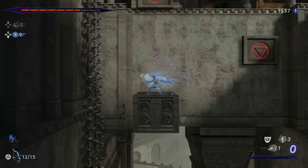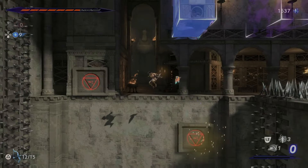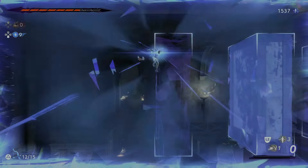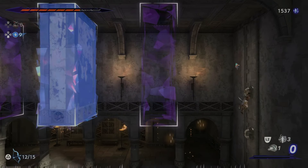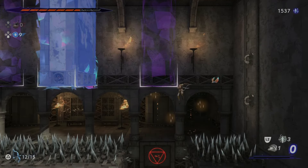Sargon here is in the Temple of Knowledge region of Mt. Kloss, specifically the topmost northeastern section of this area. You will need the Shadow of Simurgh and Double Jump abilities to even give this a proper try — this section of the map is nigh impossible to reach without them.